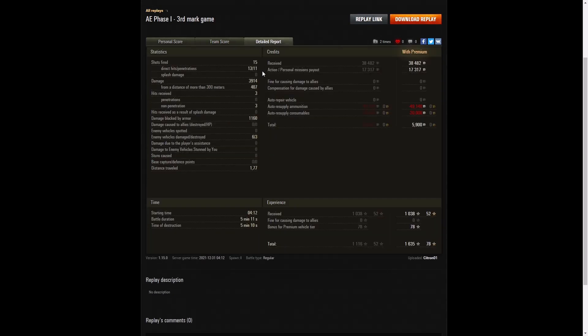He fired 15 rounds in that game — 13 direct hits and 11 penetrations. Damage of 3,914 hit points, of which 407 were at more than 300 meters — that was the long range shot at the Yudes. Three hits received from the enemy, all non-penetrations. They hit the hull but the hull is very well angled, which means if you hit the right spot it will bounce off — though the hull armor is very weak so you really don't want to get hit in the hull if you can help it. Just let them fire at the turret — go hull down or fight over a bit of rubble. He blocked 1,160 hit points of damage.